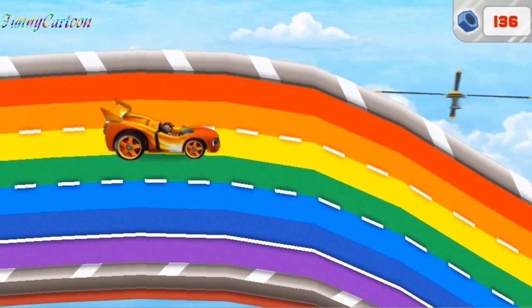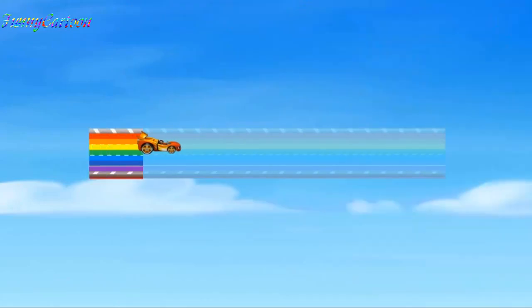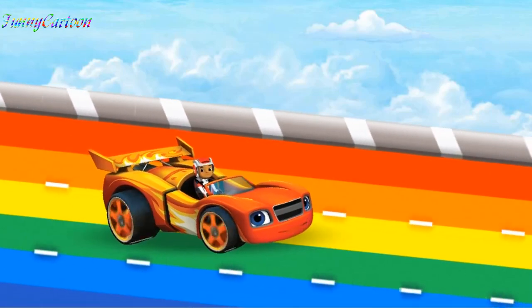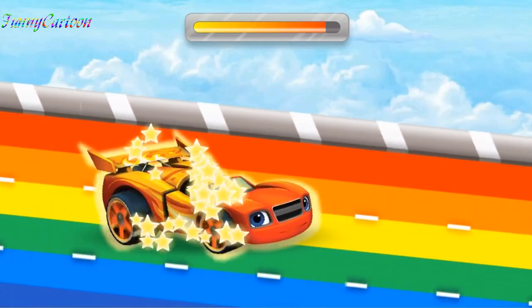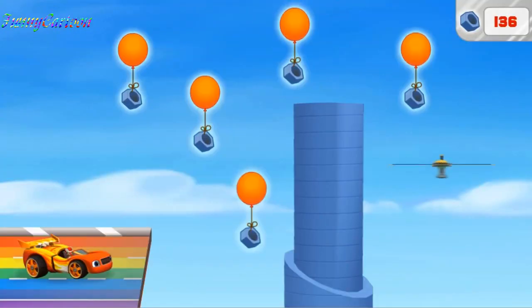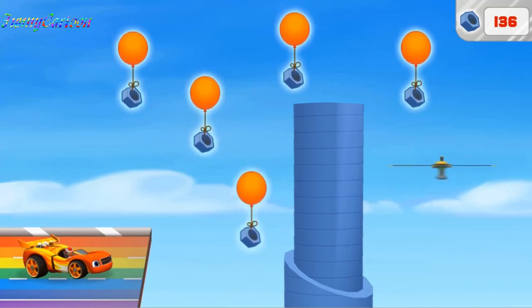Look at all of the bolts we collected — I think we got back all the ones Swoops lost! Blaze, there's Swoops' rotor! I think we can grab that rotor if we use blazing speed — click on this to activate blazing speed! Oh no — the rainbow road ends here, and the rotor is stuck on the other side!